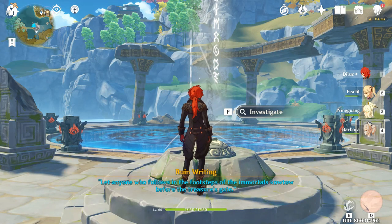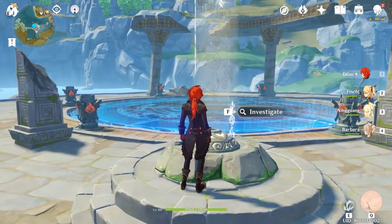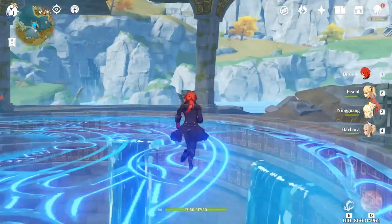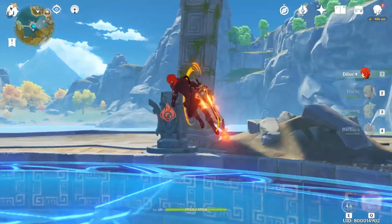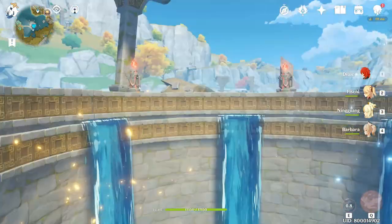Hello guys, just a quick video here. If you want to unlock the domain under the Lua Pool, here's what you need to do: light up all the pyro pillars. There are a total of three pyro pillars under the hike pillar. And there we go.